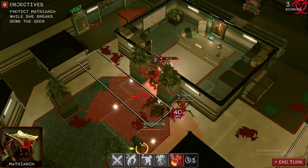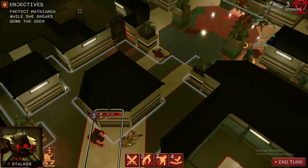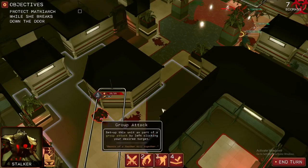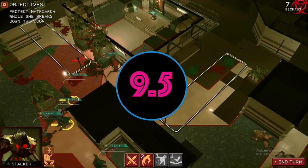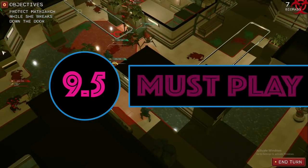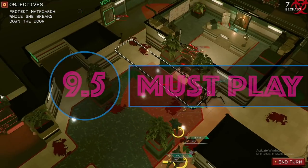Attack of the Earthlings is brilliant. Not only have developers Team Junkfish managed to create an organic sense of gameplay through consumption and evolution, they've also delivered a narrative where a human-hungry alien race actually feels like the victims. Although the levels can get very challenging as you progress up the Galactal tower, the ability to build a playstyle to suit you or overcome levels in a multitude of ways means success is only around the corner. Attack of the Earthlings is not only one of the funniest games I've played for a long time, but is no doubt one of the finest strategy games I've ever played.